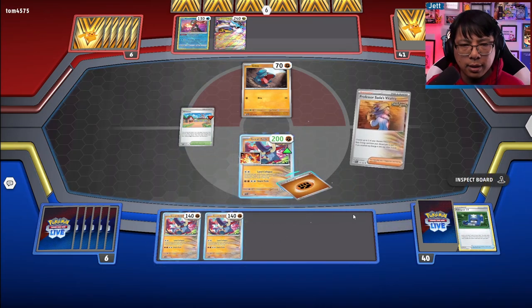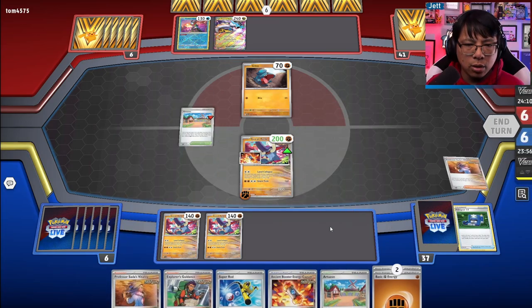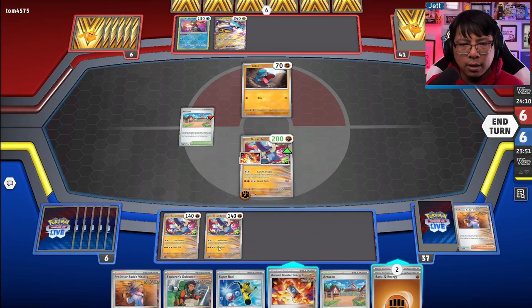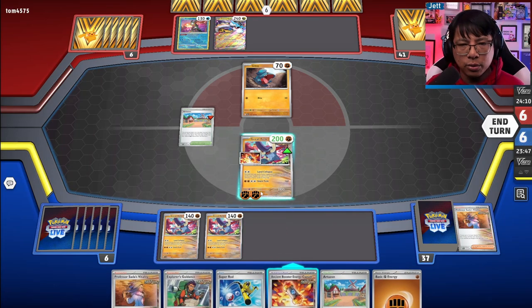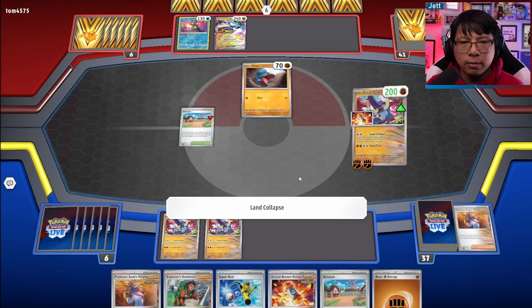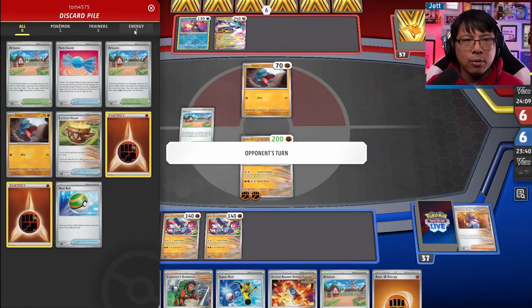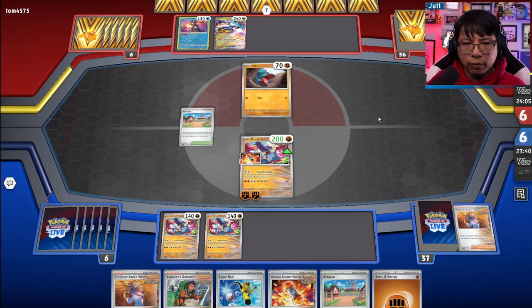I'm going to hold off on the Ancient Booster Capsule because they could Gust KO one of these. Let's go mill four cards. Boom — get that Rare Candy out of there. I'm almost certain they only run three of those, so that could be a problem for them going forward.